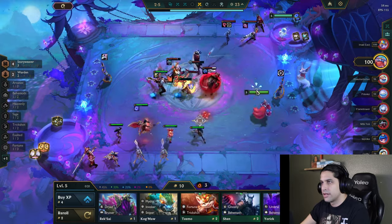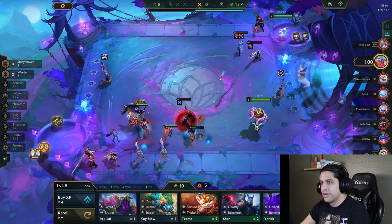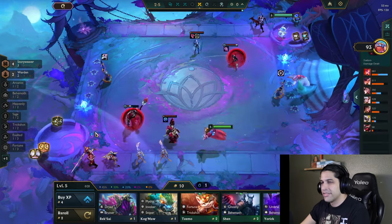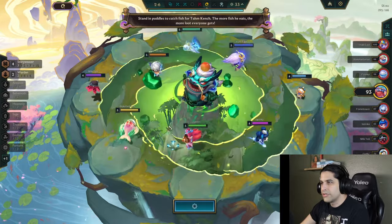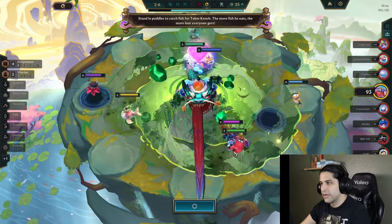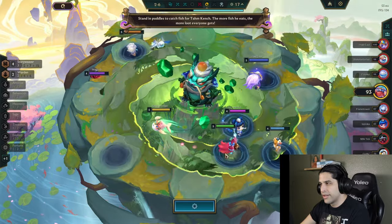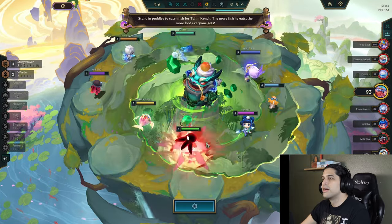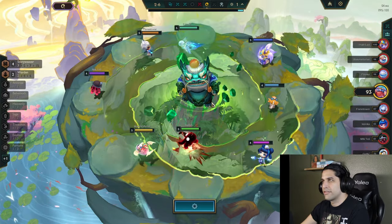This guy's really strong with an ink shadow emblem — that's really good. He's gonna go crazy later on, he already looks like he is. We need to stand in the puddles to get more items! Come here, more items please. Tom Kench is slow but there he goes. I think that was all the puddles. He even gave us a little lick of love at the end there.